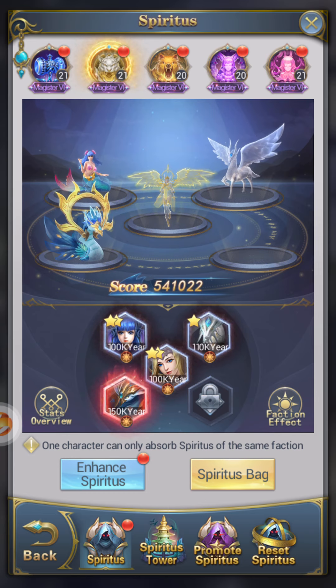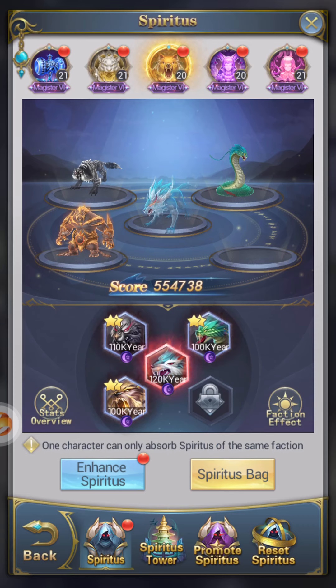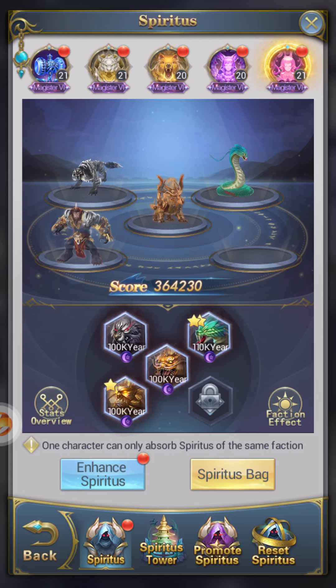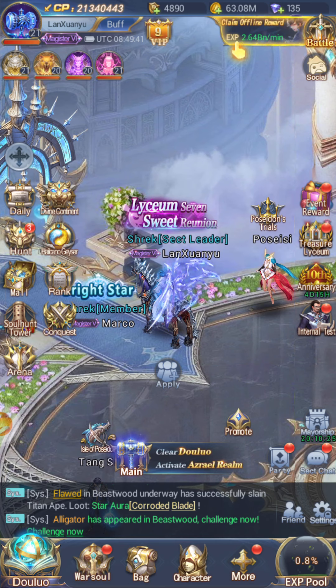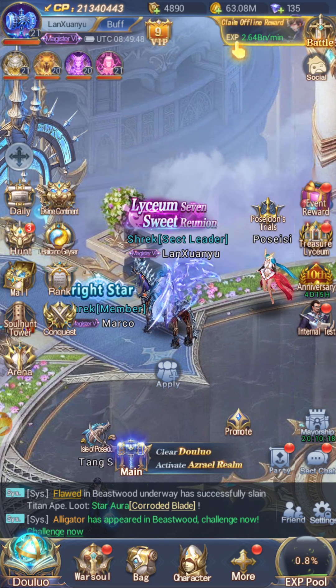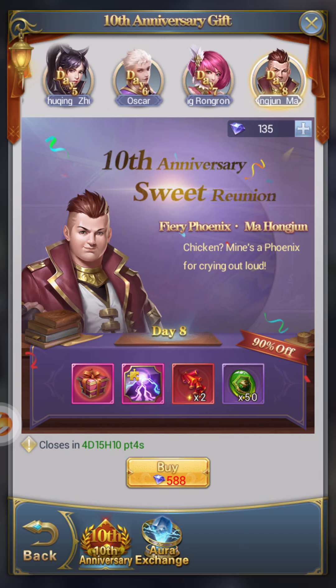These Spiritus red drops are a pretty big deal. As you spend and collect them, you'll also unlock more slots which greatly boost your CP. If you're a big spender, definitely invest heavily here. If you're not a big spender, at minimum grab yourself one guaranteed red Spiritus and you'll be set.